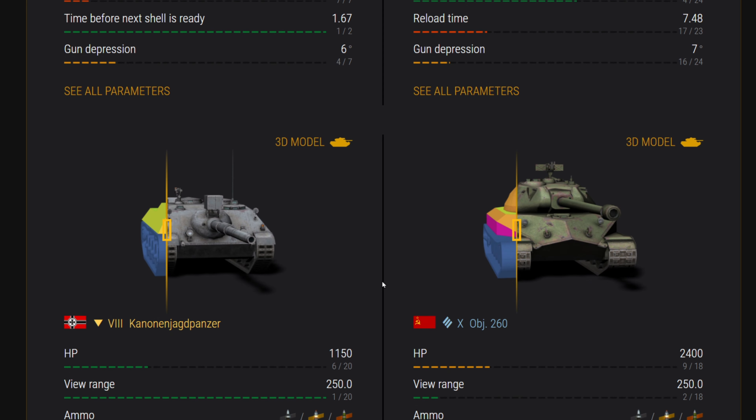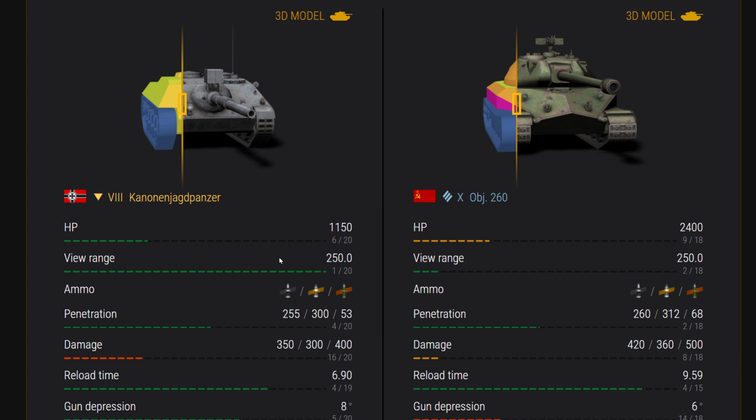Moving on, we've got the Kanonen Jagdpanzer at tier 8. We're stepping things up — haven't seen a tier 8 quite like this in the German line, so interested to see how this plays. Good view range at 250 for a TD, decent pen, very low damage, so it's going to have a pretty quick rate of fire, and eight degrees of gun depression. Looks interesting.